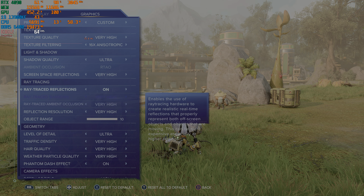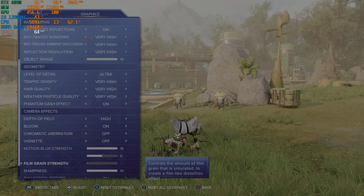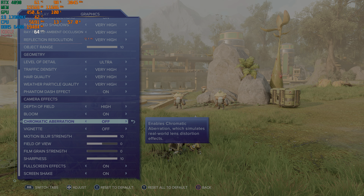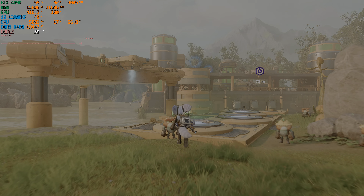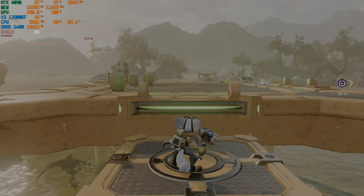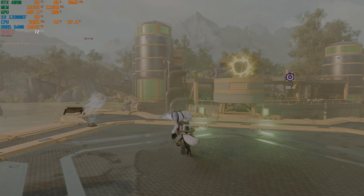For this video I'm going to exclusively use DLAA anti-aliasing, which is a higher-end version of anti-aliasing, so we're just going to keep that on. We're not going to use frame generation or any of those assist options. All the graphics settings are fully maxed out — ultra settings, very high detail, ultra level of detail, and ultra shadow quality.